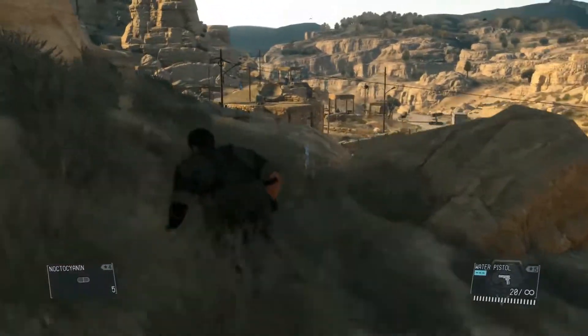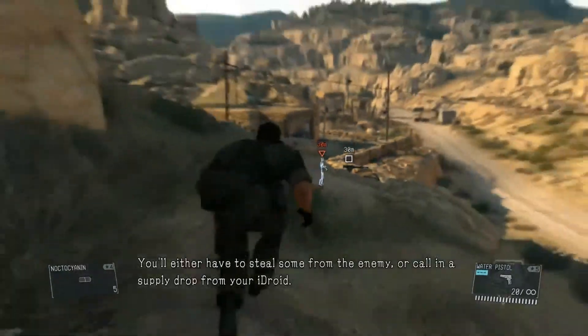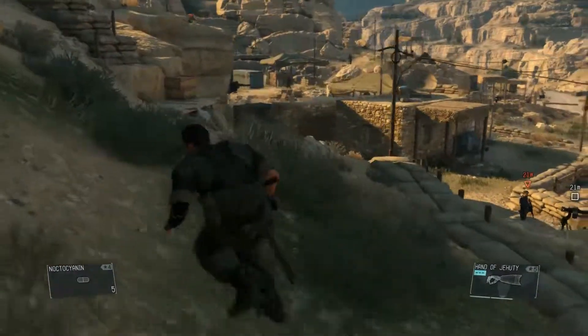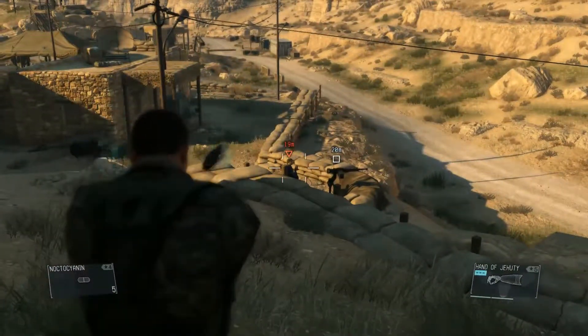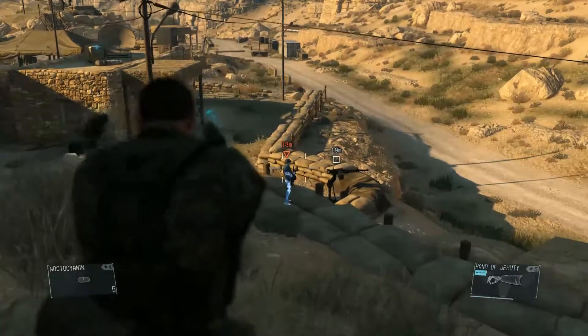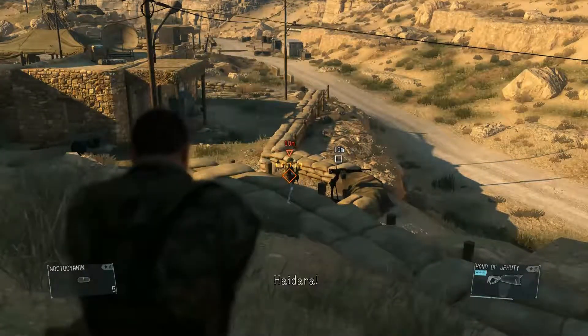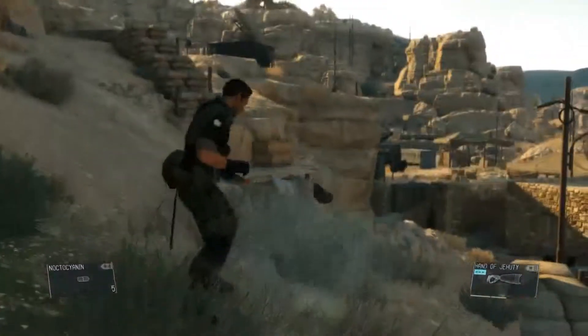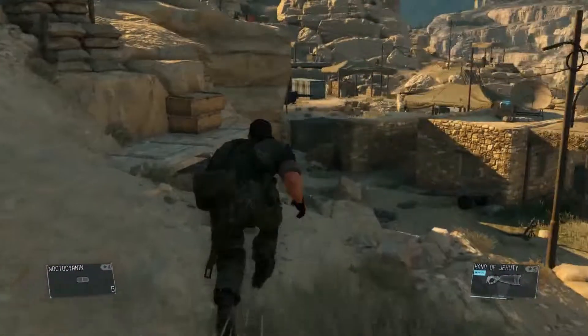I could have gone up on the cliff, but because of daytime infiltration, the cliff is actually a really bad place to come in from, in no small part because enemies have pretty good vision up and down, and they would have pretty much seen me if I tried to get down from there or shoot the dishes from there. So instead, we're just going to go around the side here and climb into the village.